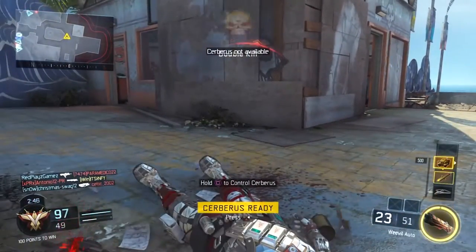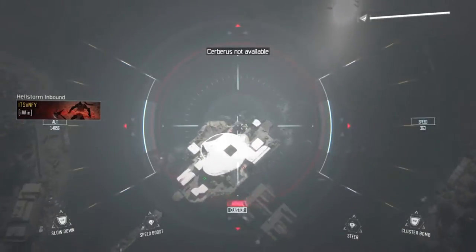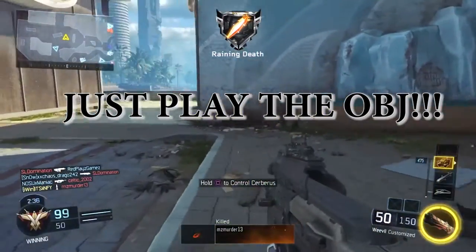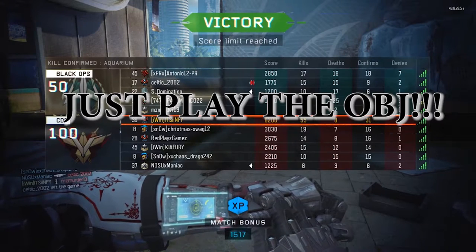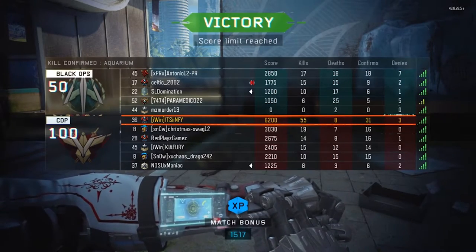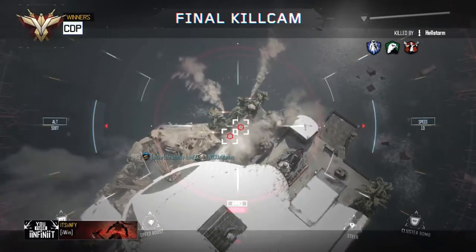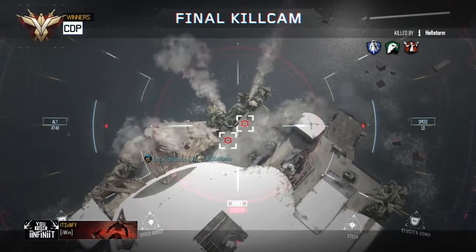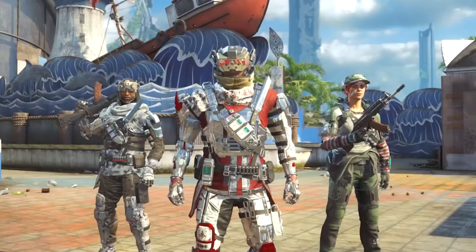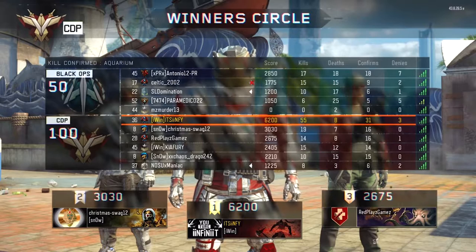Kill Confirmed is the way to go if you want to get a lot of killstreaks, because the tags just add up and you don't even need big killstreaks. Most of my kills in this gameplay were from the Cerberus and the Hellstorm. Play Kill Confirmed and you're good — I can pull a lot of scorestreaks off even against players with 2.5 KDs. You might have a little trouble finding a good lobby, but Kill Confirmed will get you a lot of scorestreaks, especially if you're playing the objective, and it's also a great way to rank up.